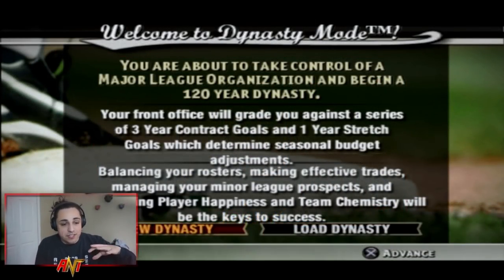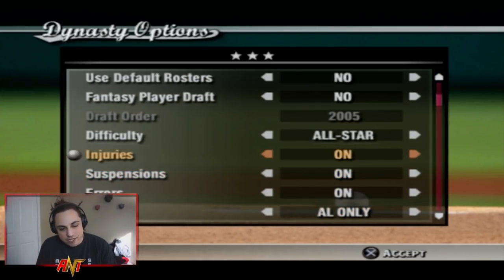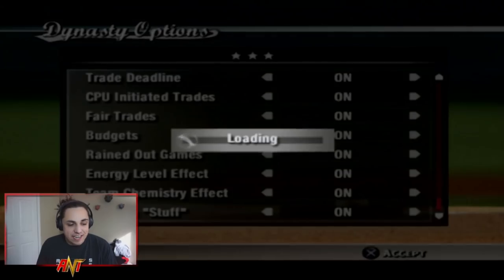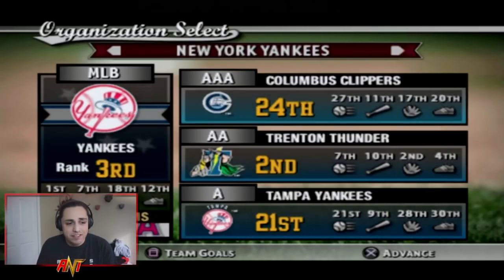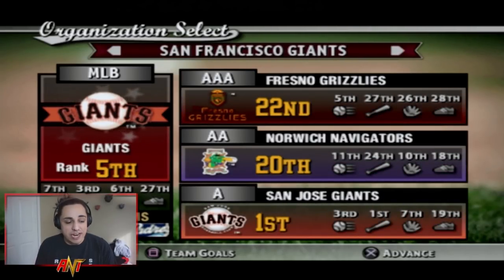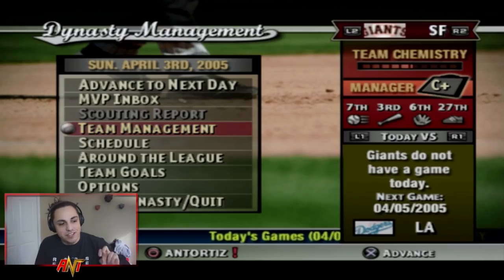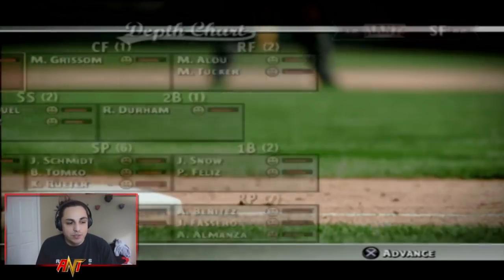We're doing a three-year rebuild. We have a three-year stretch and can either get rehired or fired — that's really how it works. I'll leave injuries on, suspensions are on, which I thought was really cool. Trades are very hard to do in this game. We're playing as the San Francisco Giants because I want to use Barry Bonds — or rather, his in-game proxy.